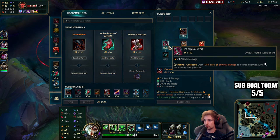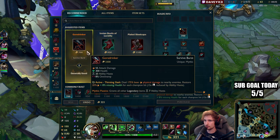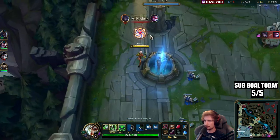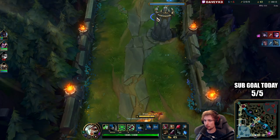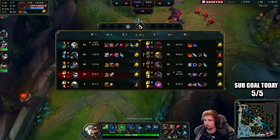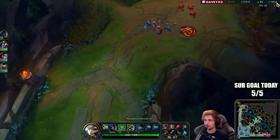Let's go for Iron Spike, Warhammer, Ruby Crystal, and a tier 1 boot. Currently we have about double the farm lead on Ornn and also about three kills.